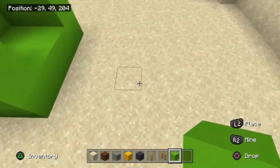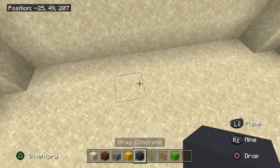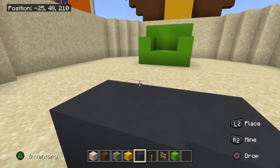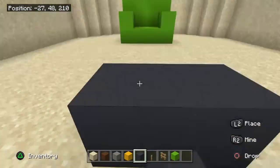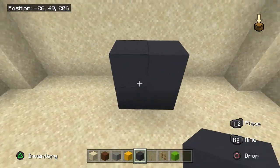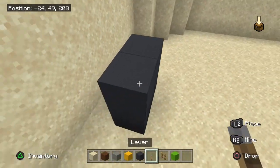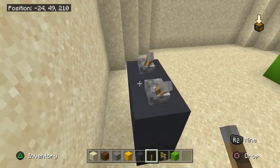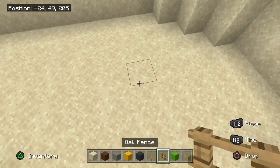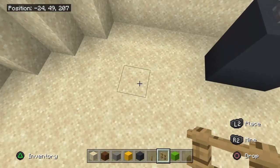Now we're going to make the TV. You can place it on the wall or near the wall. Go one two — line it up with the TV — one two and one two. Get out the gray concrete and place two on top. That's the TV done.